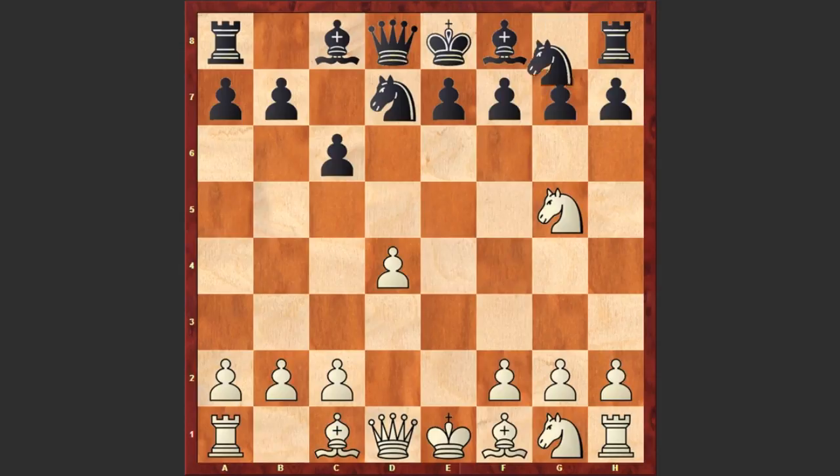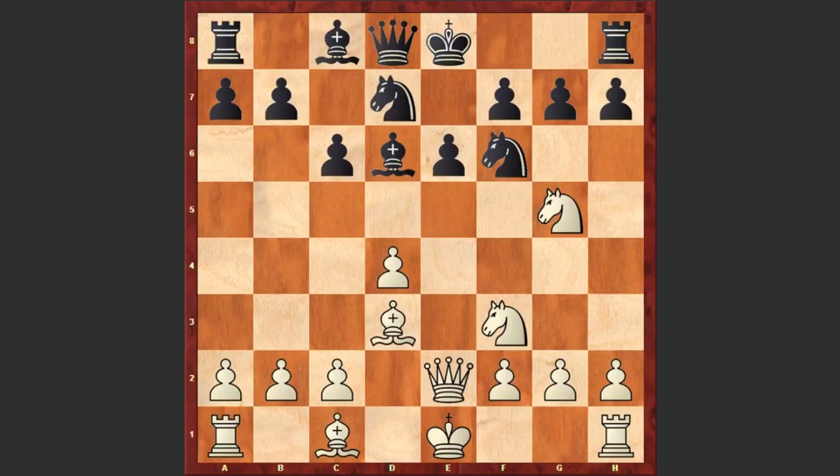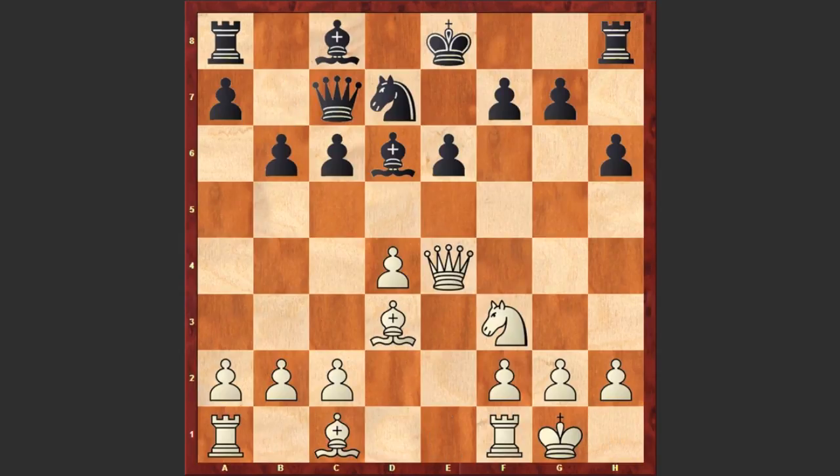Ng5, Nf6, Bd3, e6, Nf3, Bd6, Qe2, h6 — kicking this knight away — Ne4, Nxe4, Qxe4, Qc7, white castles, b6, and Qg4, forcing black to make some weaknesses on the kingside.